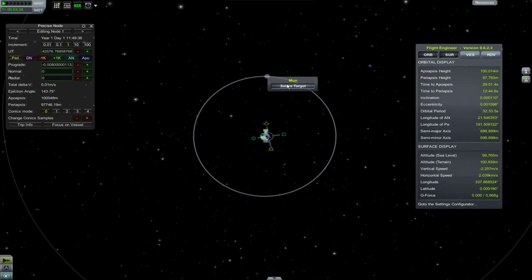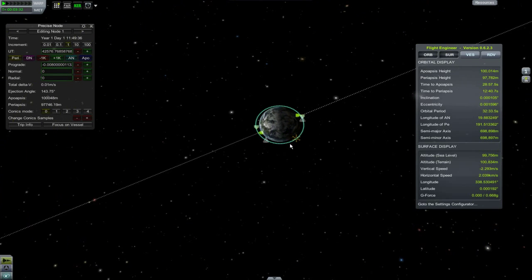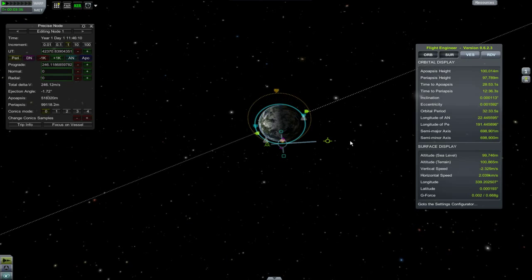Here I'm setting up a maneuver for the Moon as an example. Do note that I'm using Conics Mode 0, which I find is much easier to use when planning trips. More on that in a bit.